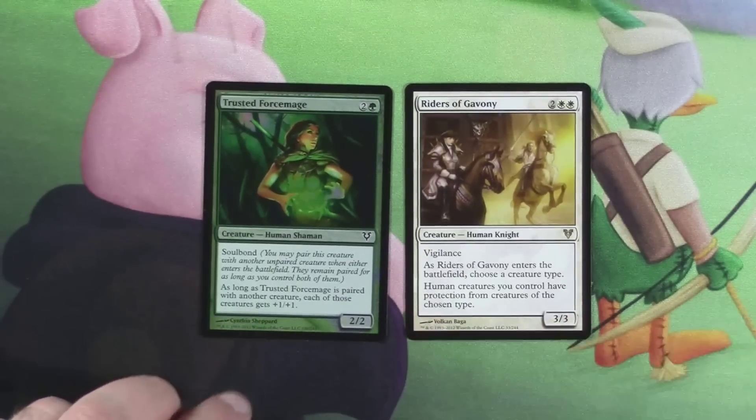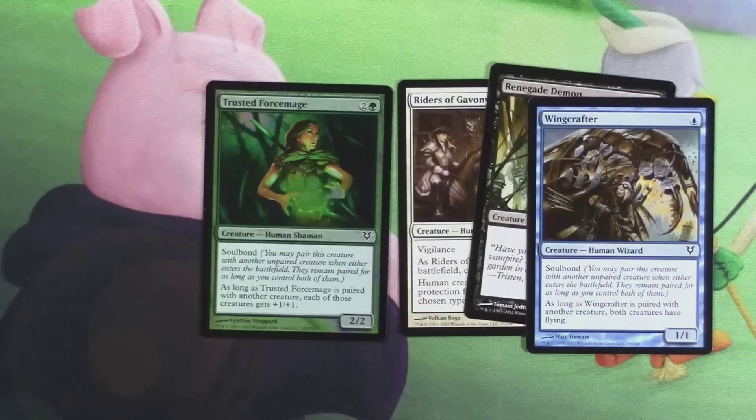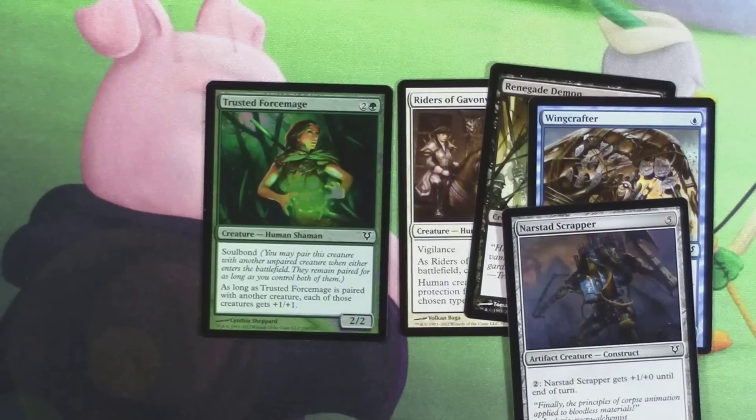That is good, good stuff. The rest of the cards in here are crap. That dude looks pretty sweet — let's give him flying. And let's top him off with a Narstad Scrapper. I got nothing. I'll see you tomorrow.